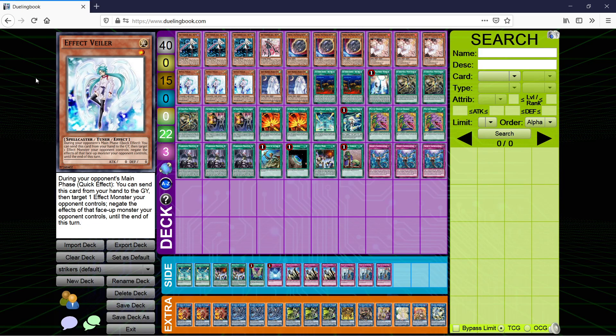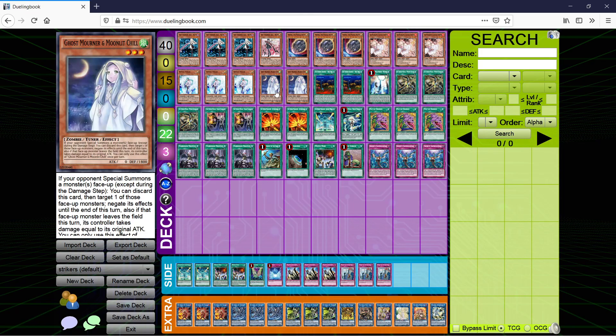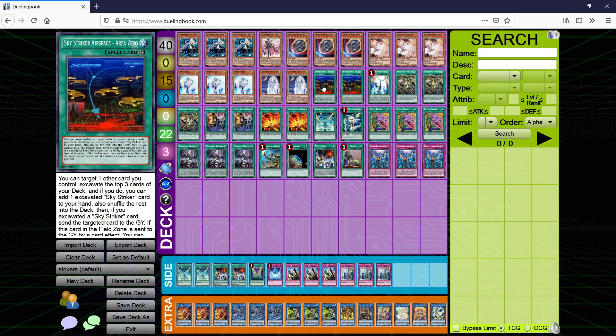Triple Effect Veiler, also self-explanatory. It is not once per turn, which is actually really good, because this is the only hand trap where you can see it in multiples and it won't totally suck. It's also necessary for a play we can do in the extra deck with Selene, which we'll get to later. Double Ghost Mourner — this is a bit of a flex slot. Ghost Mourner is one of the candidates for a decent fourth hand trap option, but it has to target a special summoned monster, so against something like Alistair it doesn't do anything. It's also once per turn. You could play a few other things in this slot.